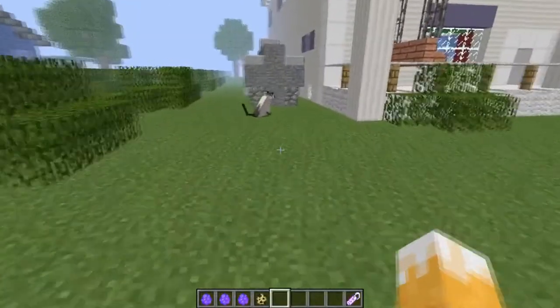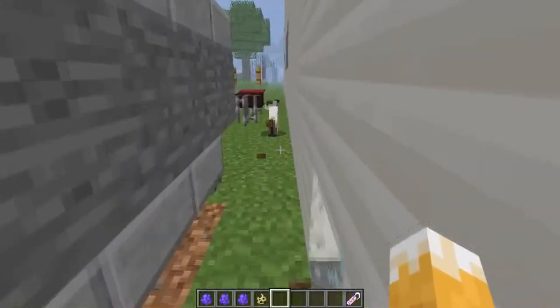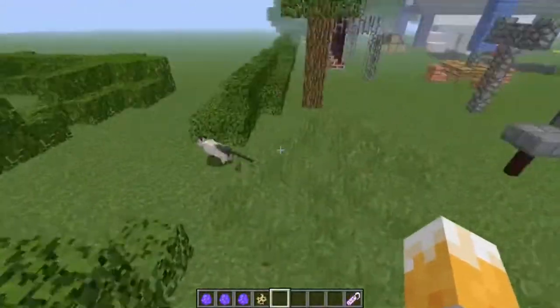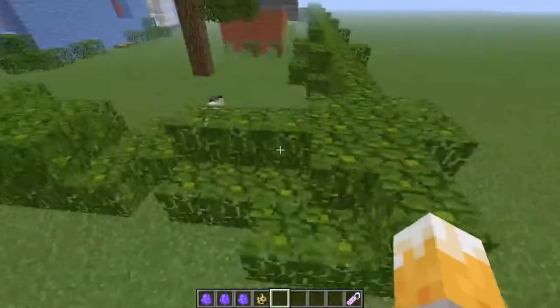So I was just in this world messing around with some mods. I don't know if this has to do with the mods, but as you can see, the cats don't have a walking animation. These cats are already tamed.